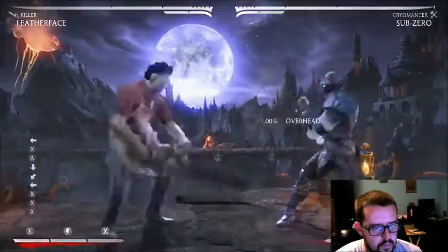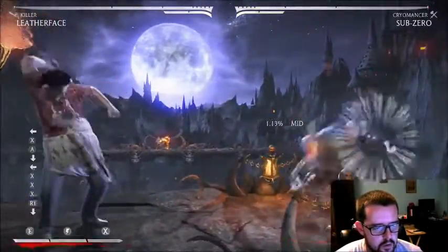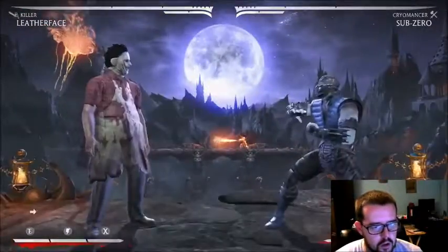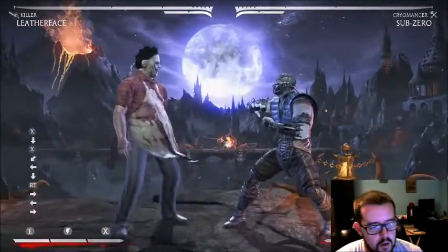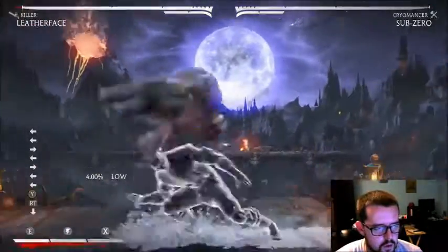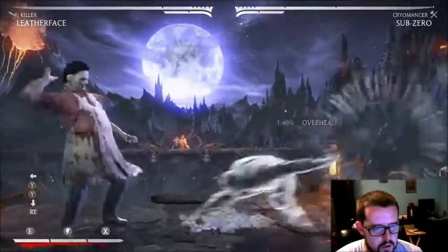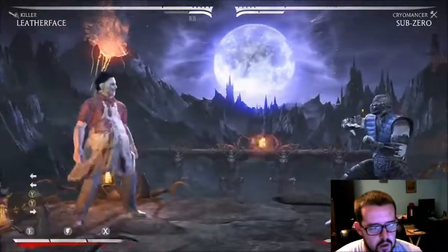It's completely safe, really good distance — he respects it — and then you can switch it up. You could bait it out. There's a bunch of different things you can do. Also this is really good: his back two.